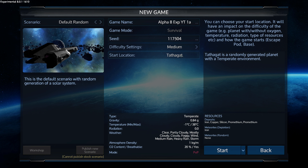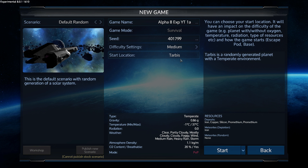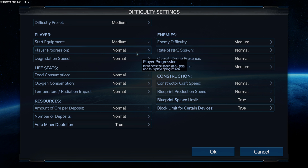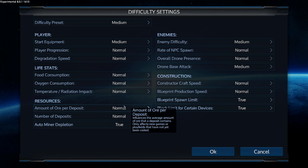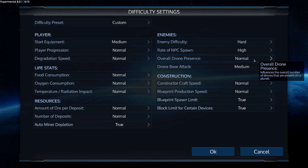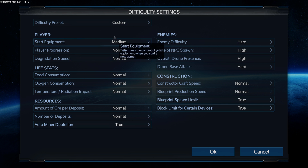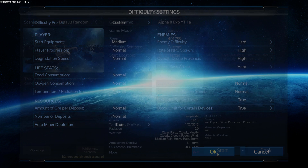My intention was to start a new playthrough, so let's do a random seed - 'Tarvis.' Sounds like a nice place. What I'm going to do this time is customize the settings a little bit. I'm not going to put everything on hard because player progression, food, oxygen consumption, and the speed of the constructors slows gameplay down considerably. But I am going to put enemy difficulty, rate of spawn, drone presence, and drone attack all on high and hard, leaving everything else on medium settings - just to give a bit more of a challenge.